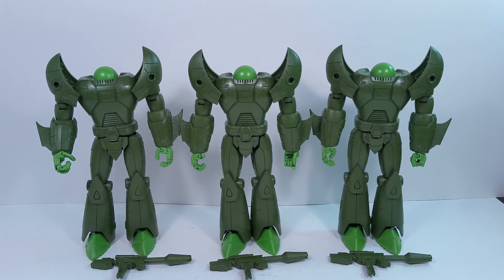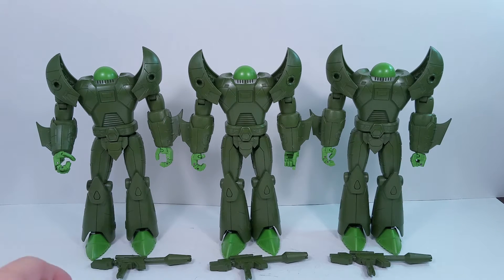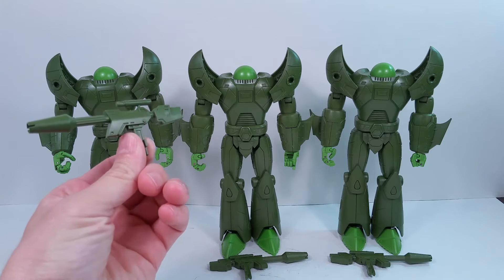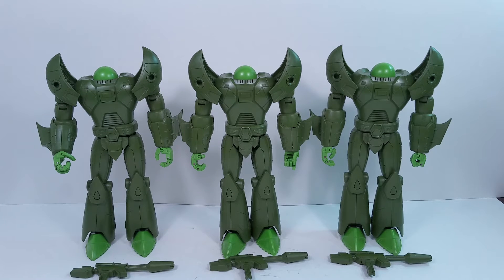As they're going down to Vector Sigma, they run into these guys — a whole horde of them. Rumble, Ravage, and Soundwave all try to fight them but have no luck. They're shooting them and everything is just bouncing off their bodies. Normally in the cartoon they didn't have any guns like come with this figure. Megatron pulls out the Key to Vector Sigma and realizes that since it controls Vector Sigma and these guys are supposed to be guarding it, he can now control them.